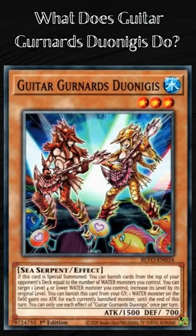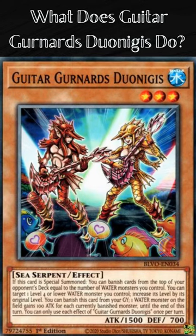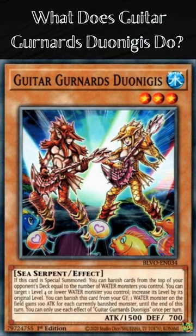Guitar Gurnards do on Eggies is a level 3 effect monster. Its attribute is Water and monster type is Sea Serpent. Its attack is 1500 and defense is 700.